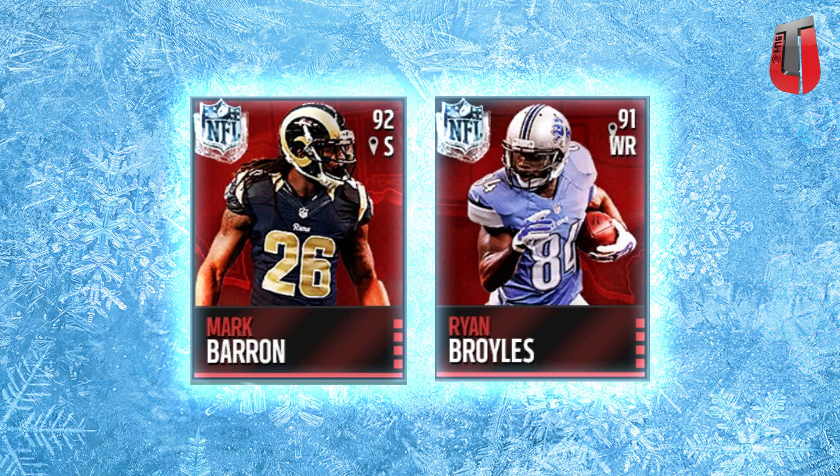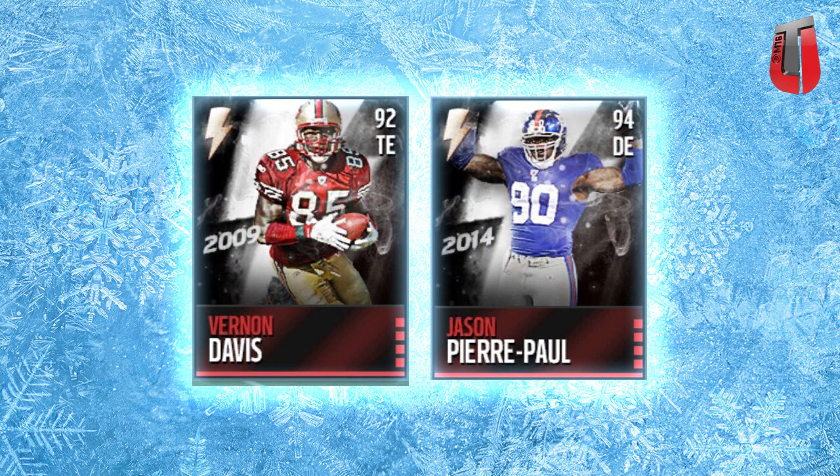Now let's take a look at the other ones that leaked today — the flashback cards. Vernon Davis on the left, Jason Pierre-Paul on the right. Jason Pierre-Paul is kind of a weird one — it's a flashback to just last year, so it's really interesting that they only did a one-year flashback. But it does look like it's probably going to be a pretty solid card — it's a 94 overall defensive end, which is awesome. And guys, he's going to have all 10 fingers on his hands, so that's kind of interesting as well.